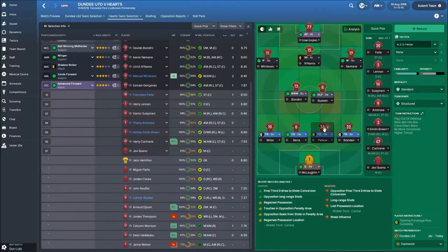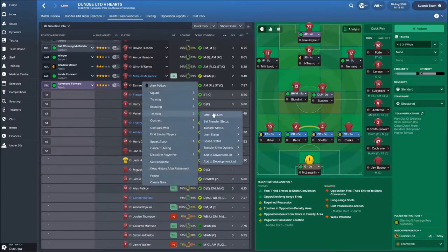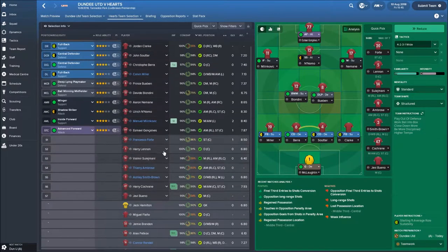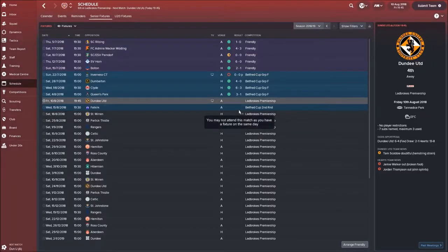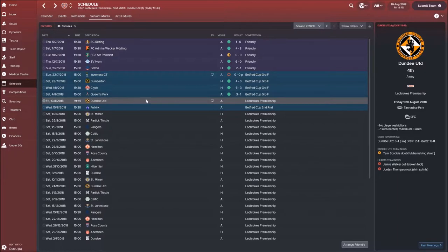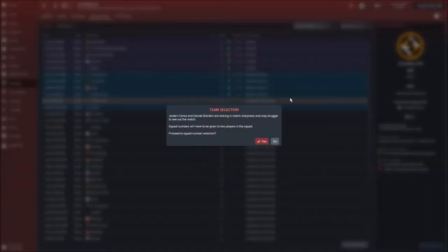Petkov of course will not be starting, but we are going to give Jordan Clark his first start. I think I'm going to loan Petkov out as well - Miguel and Harry Lennon are both more than suitable to play central defense. In the next round of the Betfred Cup we've got Falkirk, who are a Championship team, and I'm hoping to keep progressing. I'm very mindful that all these teams, even Vaness, were Championship-level teams, so this really is the real first test.